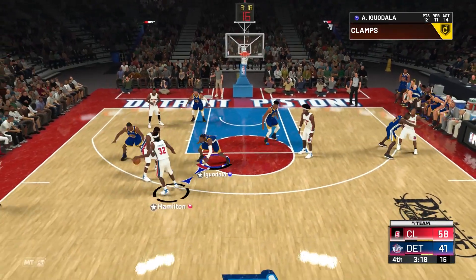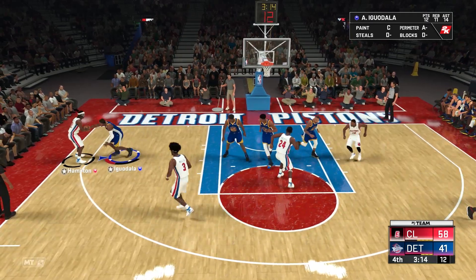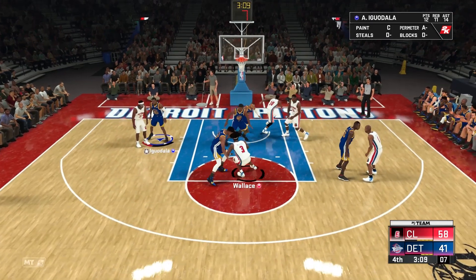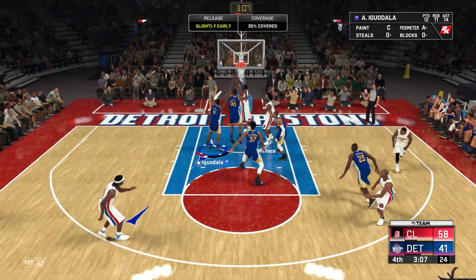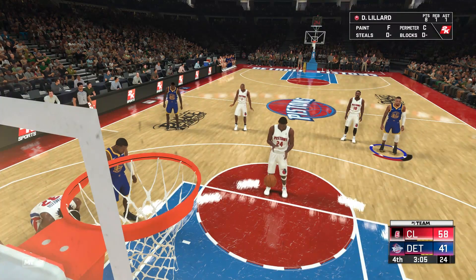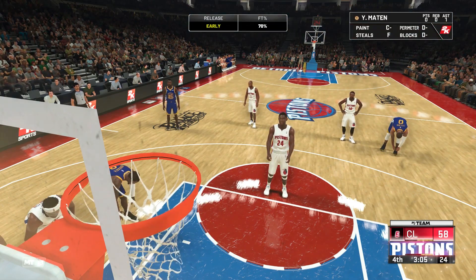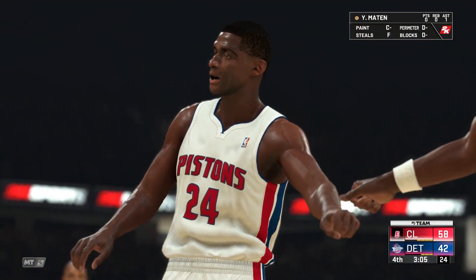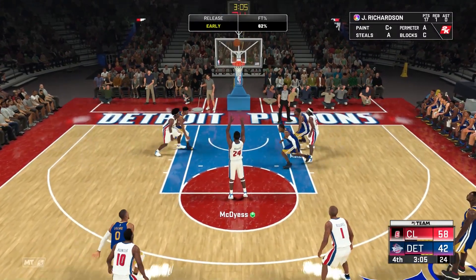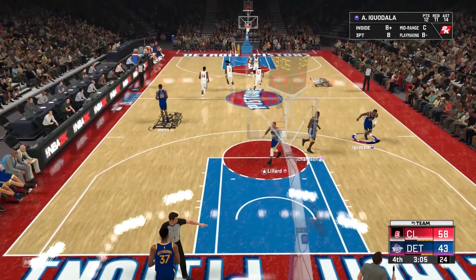The main three things you want to do: just leave the bad shooters wide open from three. Rip Hamilton is good, so you want to stay on him — he's going to make it most of the time. Control Andre Iguodala at all times throughout the game. Let the computer play defense on the point guard. And use bad big men. Those are the three main things, and you really shouldn't have too much problem getting this triple-double with Andre Iguodala. Because I know it can be tough.